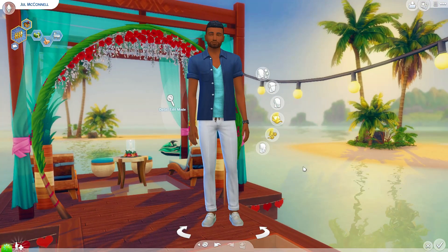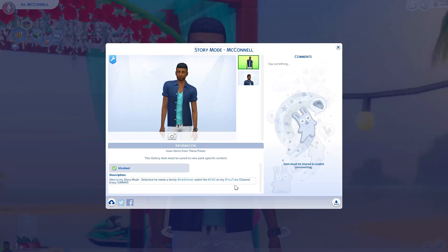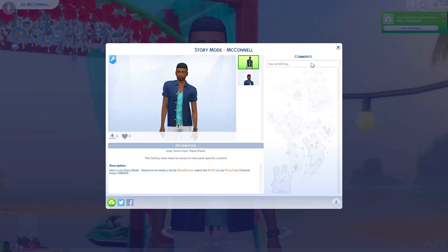I'm going to add him to the gallery. I gave him a bunch of pre-made outfits — it still shows modded because of the eyes. If you want to play with McConnell, I'll share him to the gallery right now, but you have to check the modded box. He's so cute! Here's my story mode detective — he needs a family. Watch the castle on my YouTube channel, Simma.